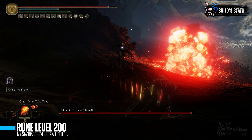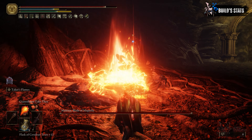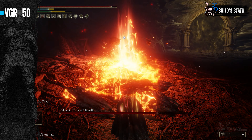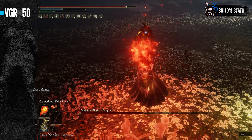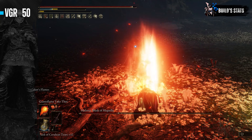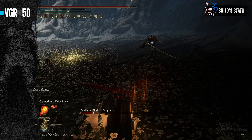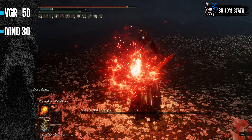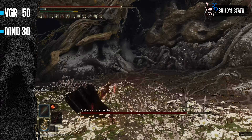Note that I will be standardizing all of my builds around level 200, and it is up to you if you wish to level up past that. Starting with Vigor, I allocated 50 points since it is likely that the user will be getting hit while performing the Taker's Flame skill, especially when still adjusting to this weapon skill. You can adjust it to 60 points if you really need more health. Next is Mind, and 30 points were allocated to it. The Taker's Flame costs 30 focus points.